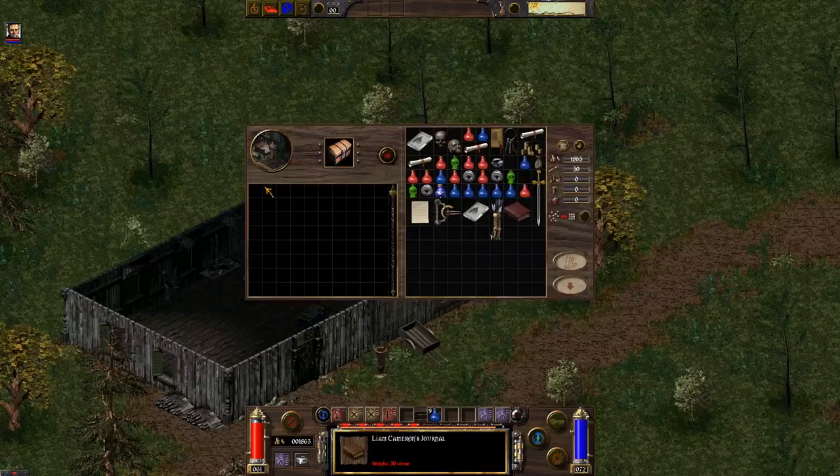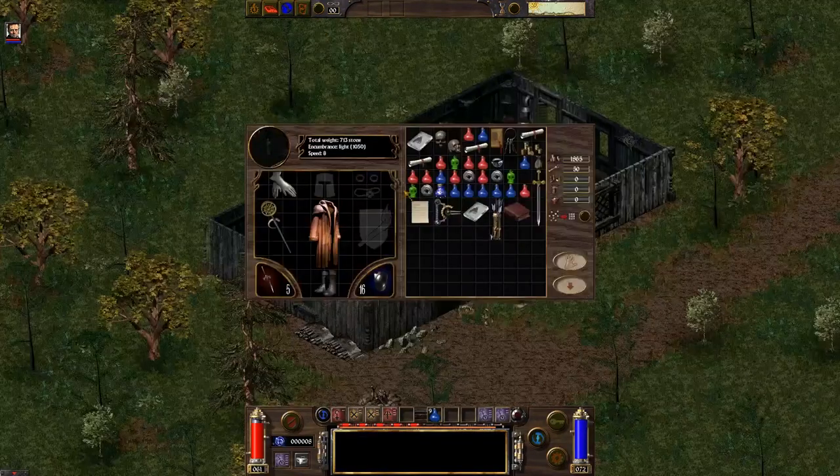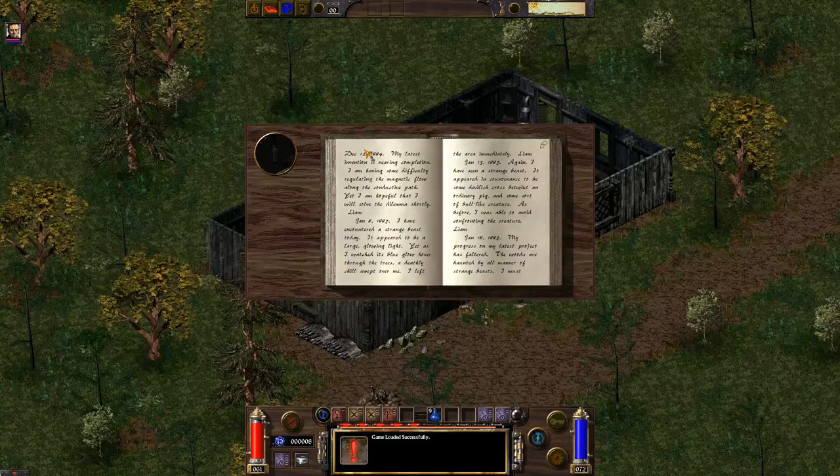There it is — a pretty neat part of the quest. We can look at his book. December 12th, 1884 — and we are June 9th, 1885 right now. So this is just a few months ago. 'My latest invention is nearing completion. I am having some difficulty regulating the magnetic flow along the conductive path. Yet I am hopeful that I will solve the dilemma shortly. Liam.'